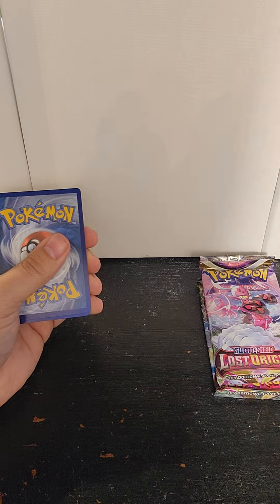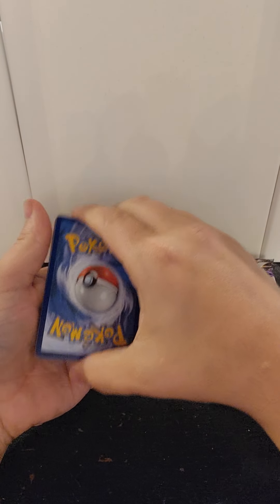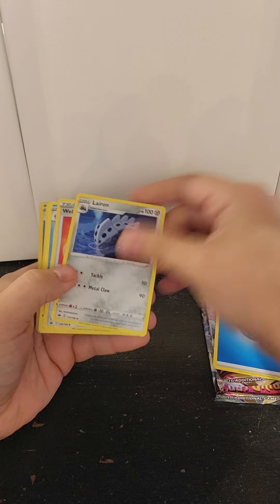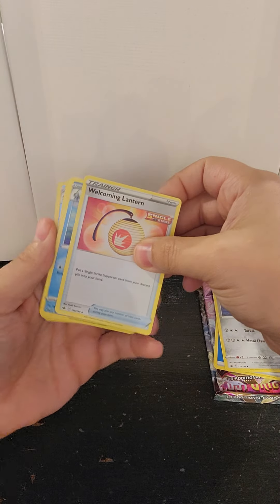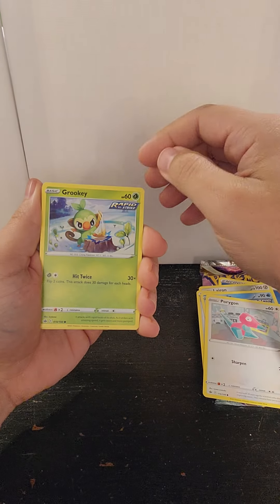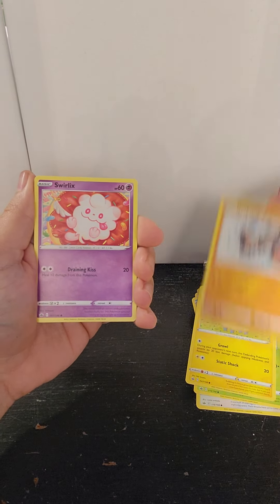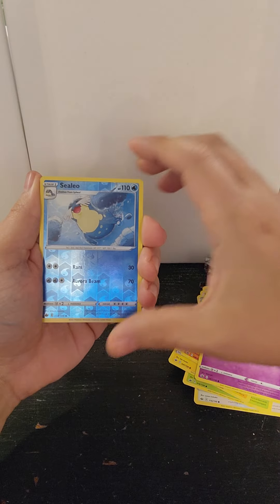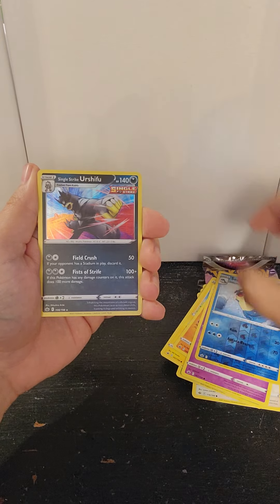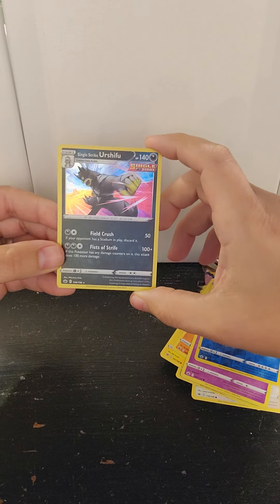Go ahead and open that. Let's go with Psychic. Got Water Energy,Larion, Welcoming Lantern, Drizzile, Porygon, Grookey — I like that monkey — Marill, Rockruff. Swirlyx reverse holo. And the rare is Single Strike Urshifu, and it's a holographic — not bad!